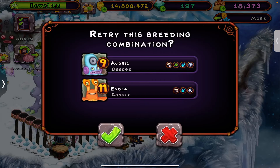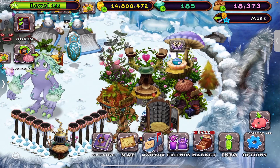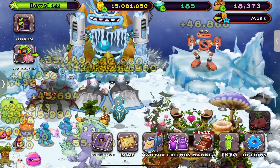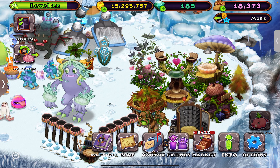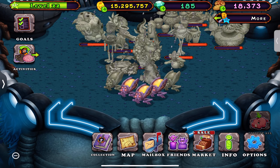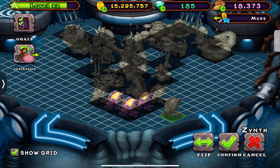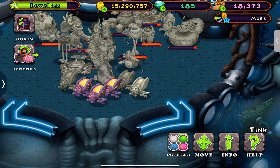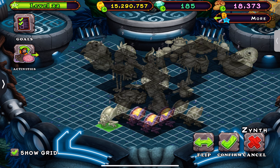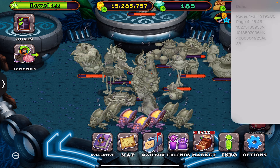We're going to need to breed another Congle. So what we want to do is get a few more Zinths - I think two should be enough and we'll get more if we need them. Got Zinth, and another Zinth, and that's all we need for now. We'll probably be able to get a lot more, with all the monsters. Skip breeding time - each monster costs 38 gems so we'll be able to get a lot of Zinths.